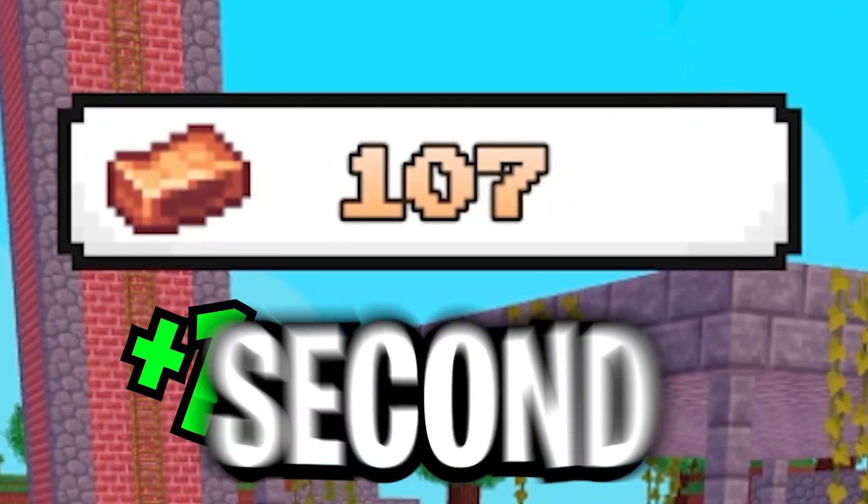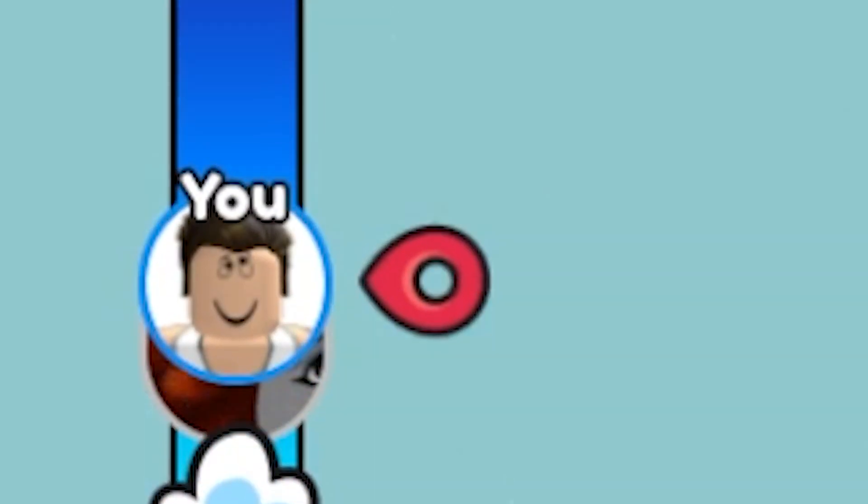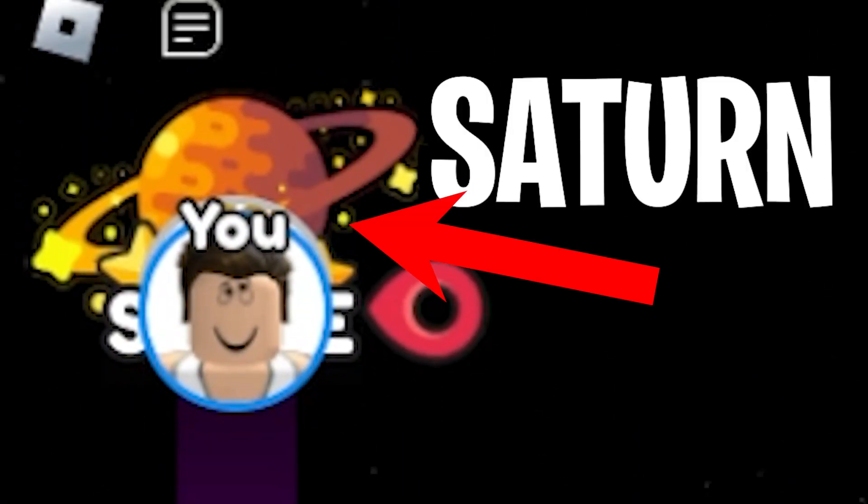Roblox, but plus one block every second. The plan is very simple — we start building a tower on Earth and go all the way up to Saturn. Six floors done — not bad.